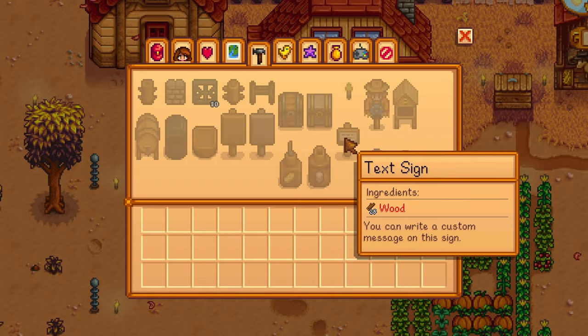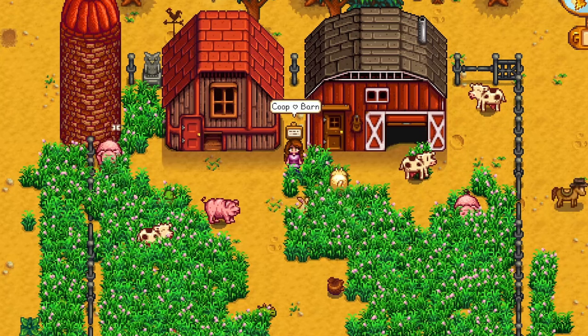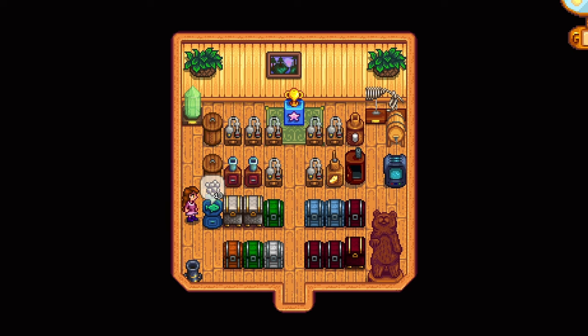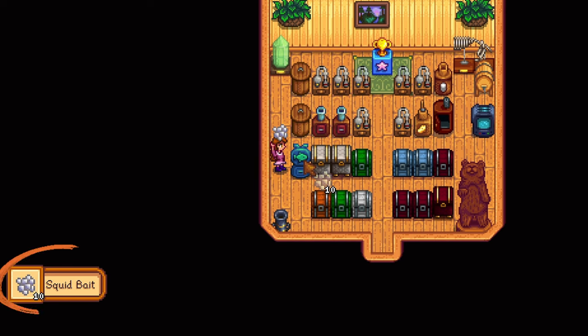A bunch of new craftable items have been added along with new ingredients. We now have a new sign option that lets you write text, and a bait maker — place fish inside to create specific bait. This item is craftable after Fishing Skill Level 6.